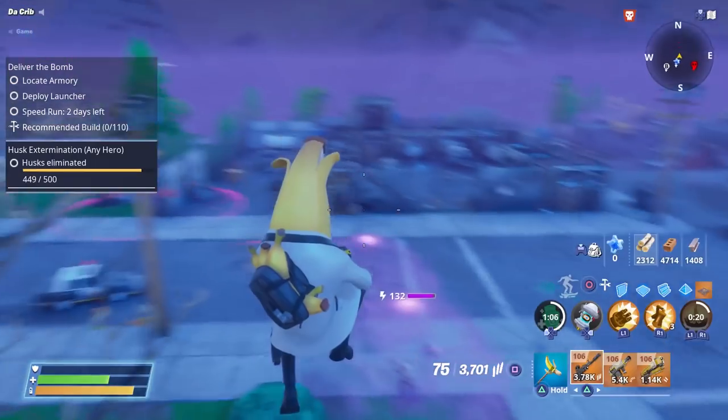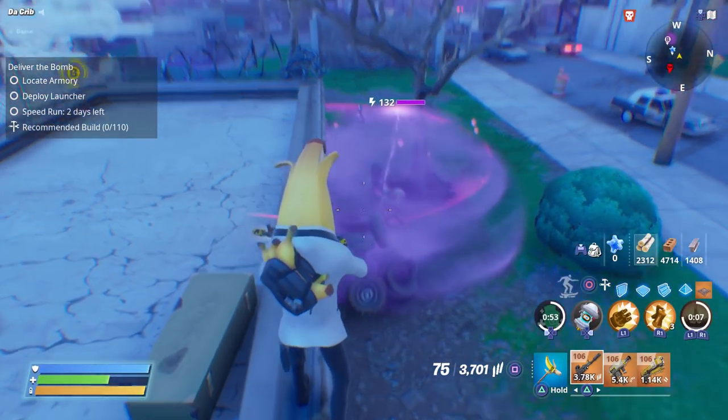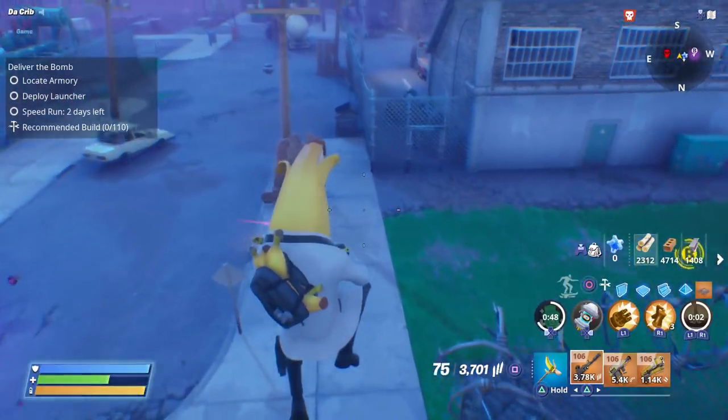They didn't make any changes to the founder's Blazing Mazumune, but just wanted to briefly show you all what the new founder's weapons sixth perk looks like. Let me know what you all think about them in the comments below.